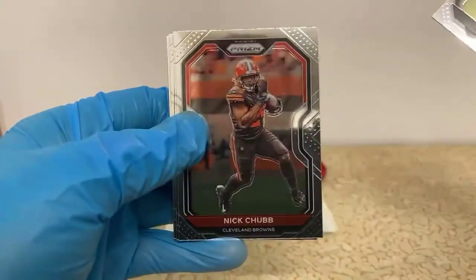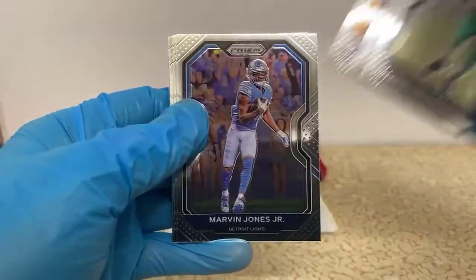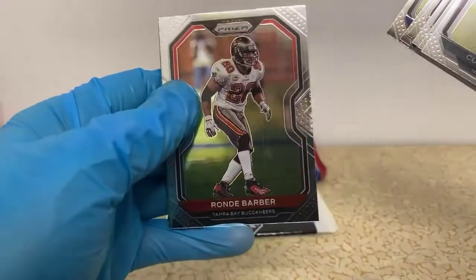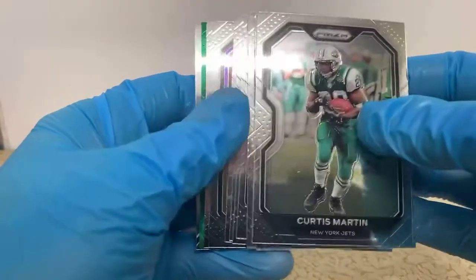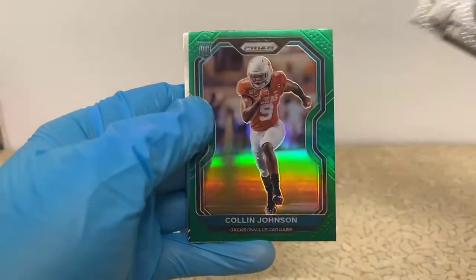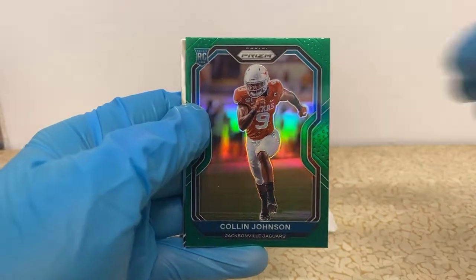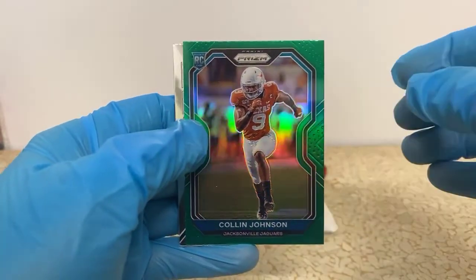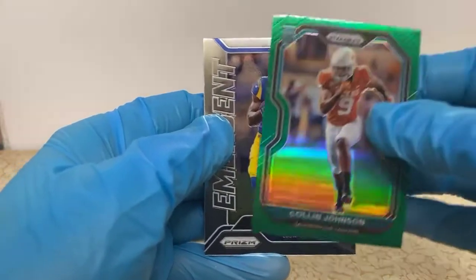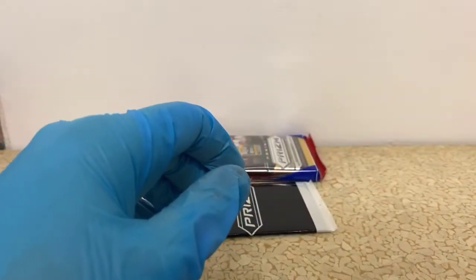Curtis Martin, Nick Chubb, Ricky Williams, Mike Williams, Marvin Jones Jr., Jalen Smith, Rondae Barber — got another one of those weird scratches on it. Daniel Hunter, Aaron Donald. Is that Dolphins colors or Jaguars? Jaguars. Colin Johnson — a little green of him there, really off-center left to right. Nice little Cam Akers — we're getting some of the better rookies but they're all on the emergent cards — and a Lynn Bowden Jr. rookie for the Raiders.